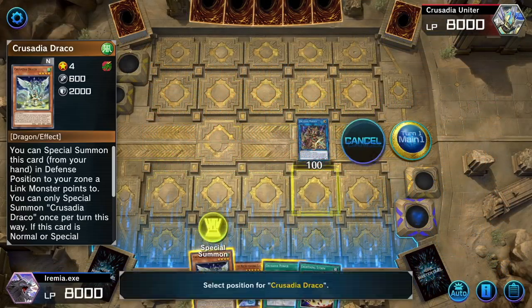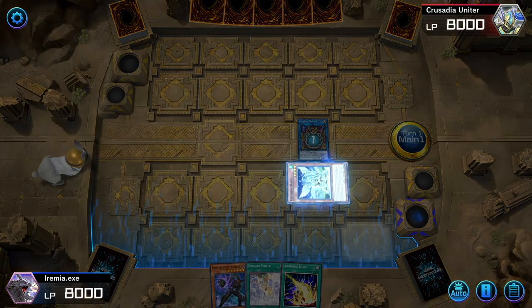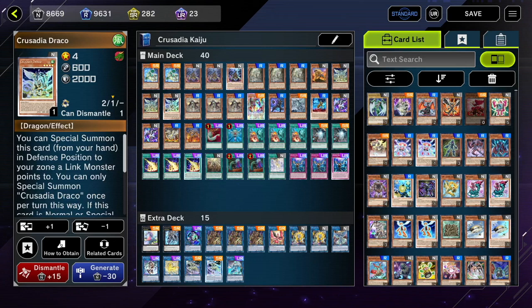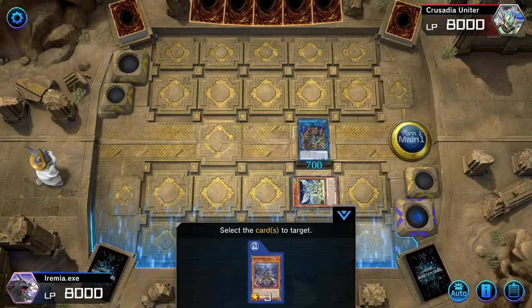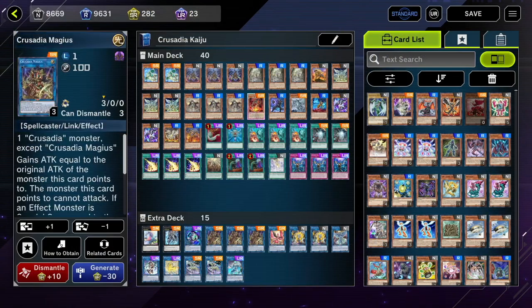Chain blocking — if you don't know — is when two effects happen simultaneously and you can choose how those effects will resolve. Yu-Gi-Oh!'s chain is different from other games like Magic's stack, where your opponent can just pick any effect and interact with it. In Yu-Gi-Oh!, you generally have to react to the thing that happened last in the chain. So chain blocking means if you really want your Crusadia Magus' search ability to go off, you make that one chain link one, and then make Crusadia Draco's effect chain link two, and they would not be able to Ash Blossom your Magus' search. It's one of the most important things about the Crusadia combos, and I'll show off exactly how it works later in the video.